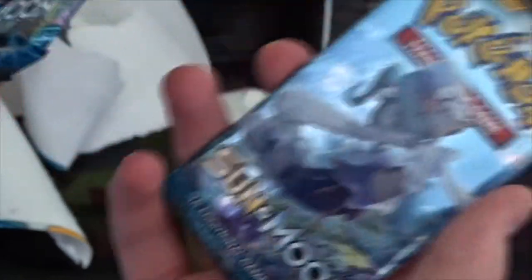We've got six packs here: three Incineroar, two Decidueye, and only one Primarina. So we'll do the Primarina last. Let's go with one Incineroar to start off — we have three of them, not six. I'm so stupid.